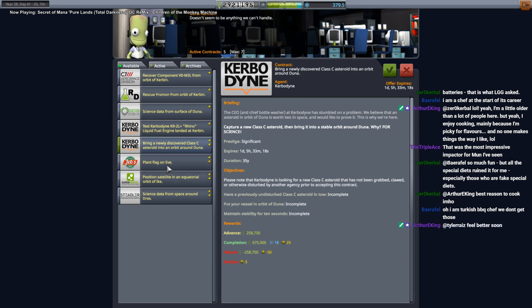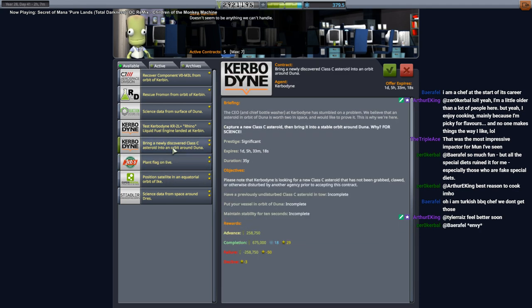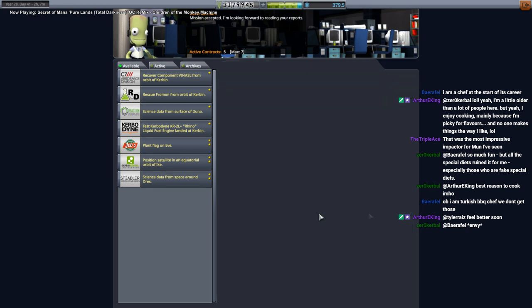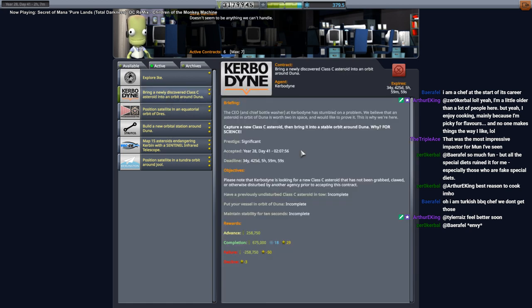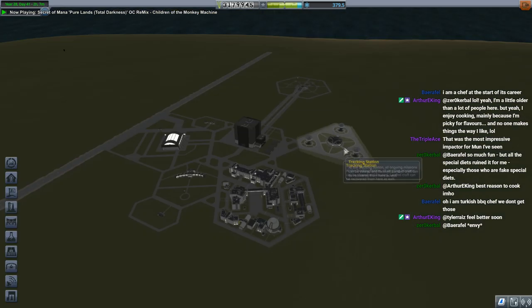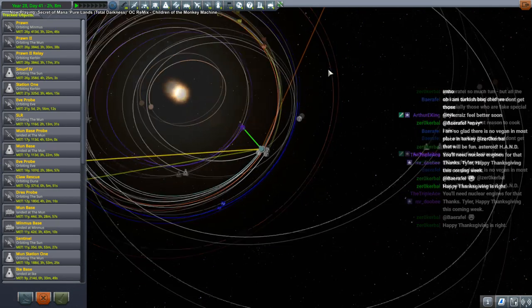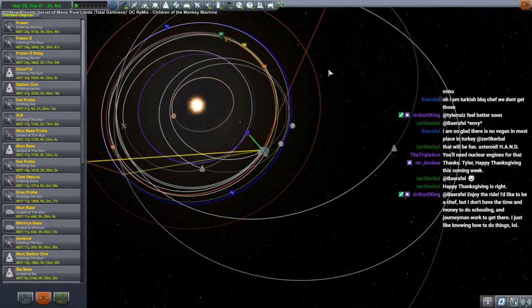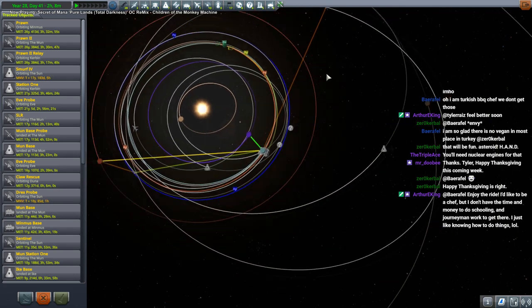Why do I want a Class-C asteroid into orbit around Duna? Interesting — alright, I bite, we'll do this. That'll be next time, so we'll have another focus. We'll be towing a Class-C asteroid for science into orbit around Duna, which we have communications for at least. But then we have to boost it all the way to Duna? I think I've made a very bad decision — how heavy are Class-C asteroids again?